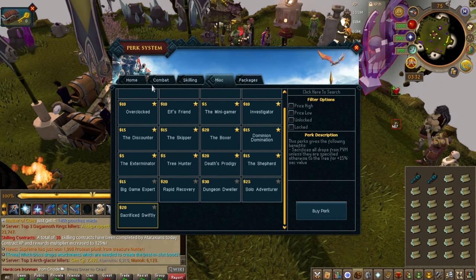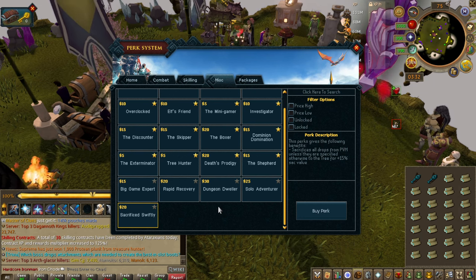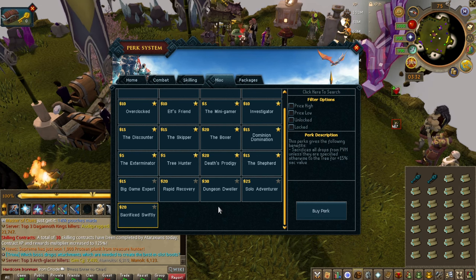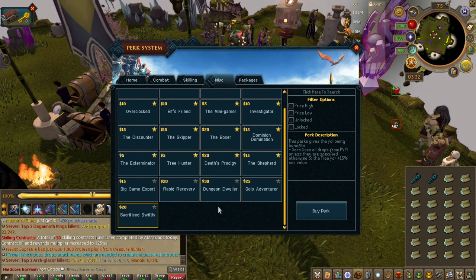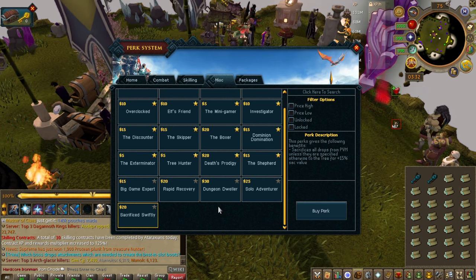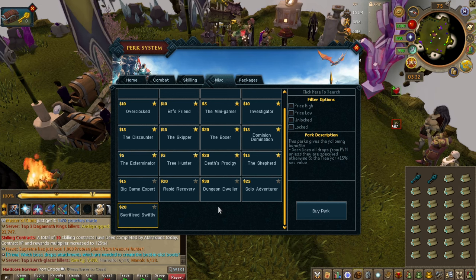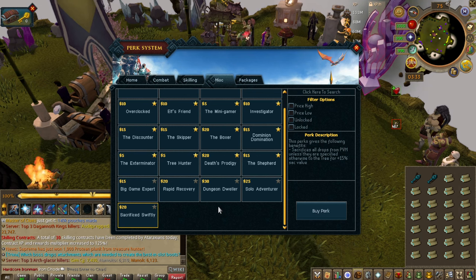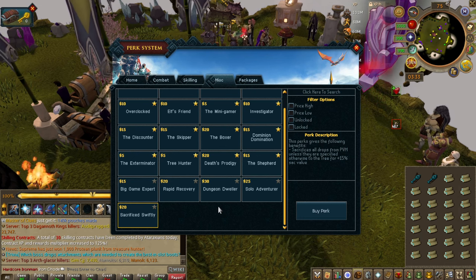Sacrifice Swiftly is like drop catcher but for the sacrifice perk. When you get a drop it will sacrifice it unless you specify otherwise. There was a lot of confusion with this perk when it was released — people thought it'd be like drop catcher where everything is kept and you specify what to sacrifice. But no — everything will be sacrificed until you tell it not to. So don't get this perk and then accidentally sacrifice a rare drop like a Bolg piece. Make sure when you get this perk you add to the filter what you do not want to be sacrificed.